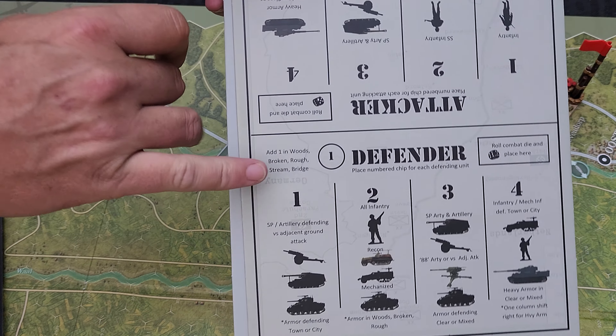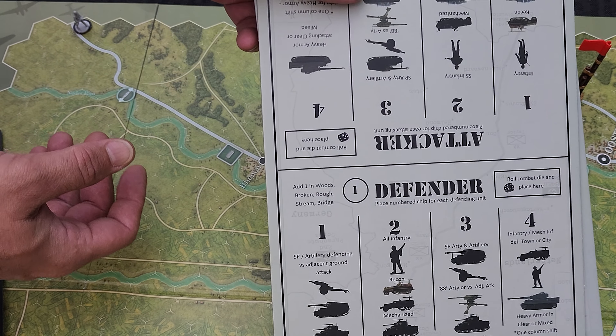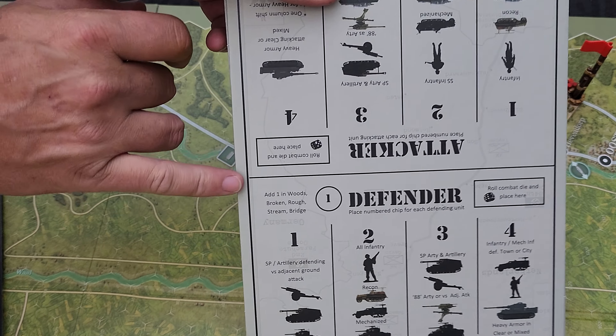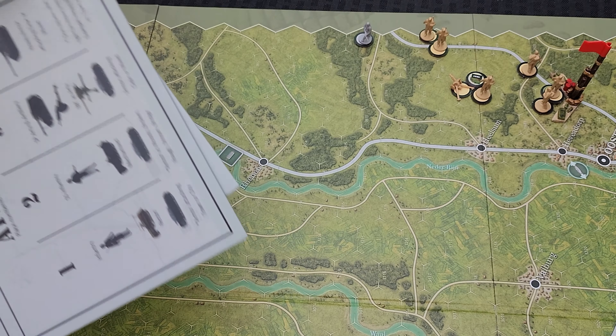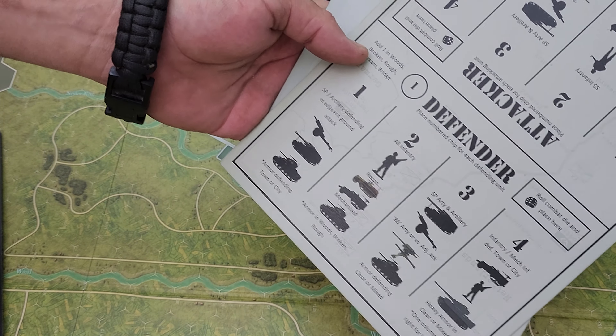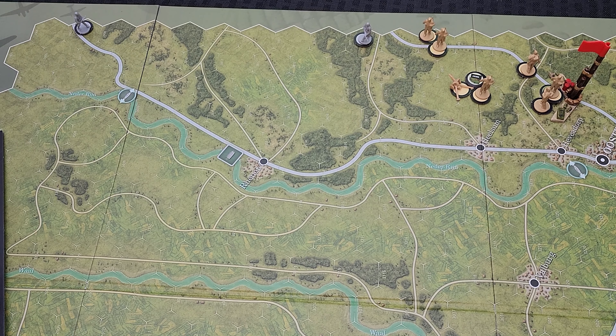I did have someone point out I missed a modifier here - we're not going to worry about going back, I don't think it made a difference anyway. When you're defending you get a modifier of one depending on what terrain you're in. That can be easily missed since it's up in the corner and doesn't stand out too well; I was looking at the terrain effects chart on the map.